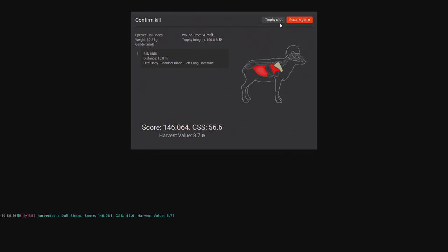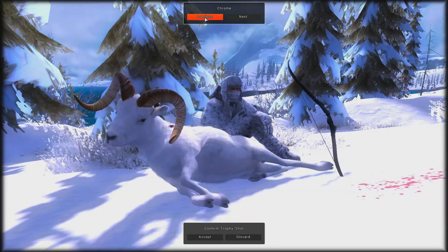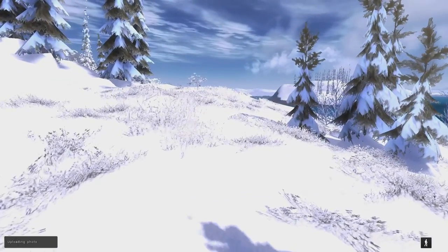Not bad for our first male Dall Sheep so we'll go ahead and get a trophy shot with him. I like the way that looks — it's kind of neat. Looks like the bow is sticking out of the snow. So we'll go ahead and take the photo and continue on with our hunt and see if we can't find anything bigger.